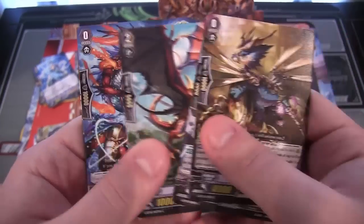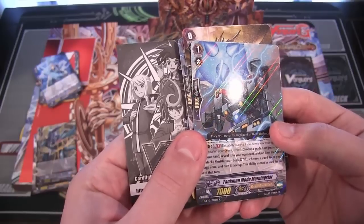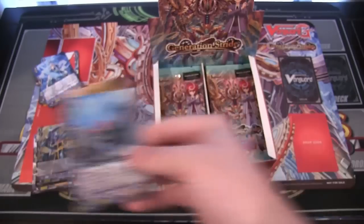Year Chronicle — that's what I'm mainly after from this set. Another rare, which is Tankman Mode Morning Star. It's cool looking. Another Oracle Think Tank.